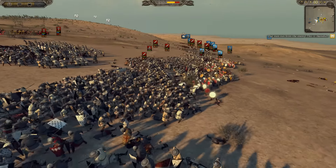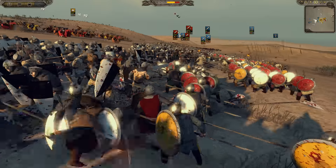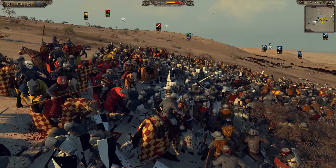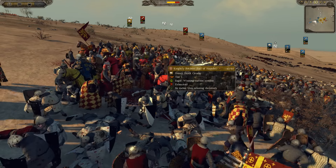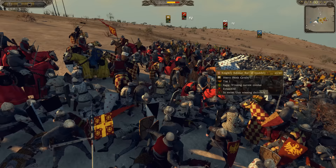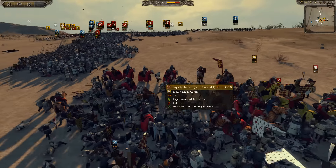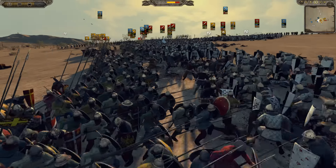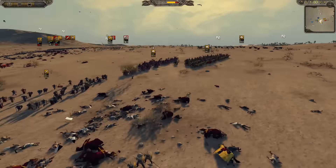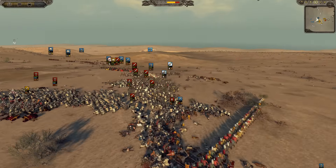Look at this — the Latin Empire is breaking at the sight of the amount of French troops in their face. But here comes a hammer and anvil! Oh my God, that was devastating. And that, my friends, is why Cav is King. Always put a lot of money into your Cav and it will do great things for you. Even though the Latin Empire is losing the main infantry fight, the Cav is going to help turn the tables and get some hammer and anvil. And of course, the English Cav is now moving over to support their ally — fantastic use of Cav.